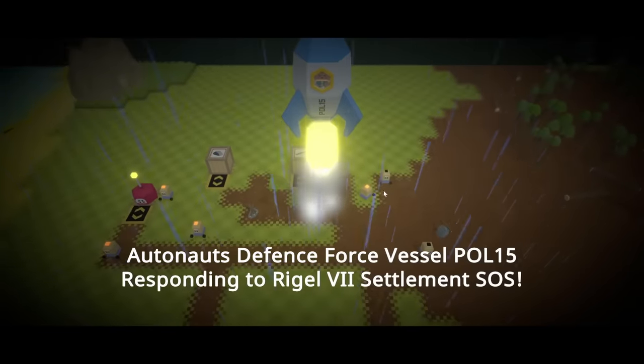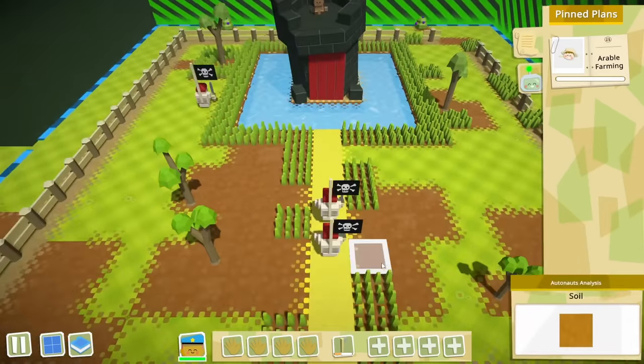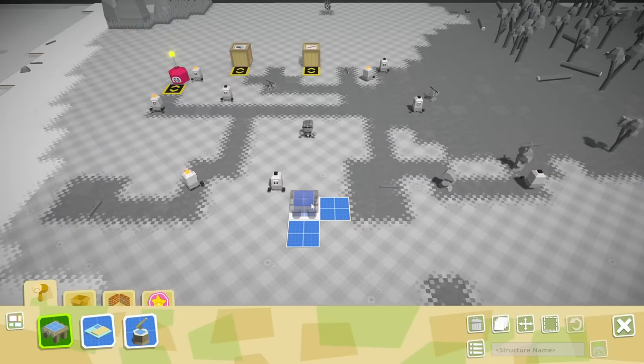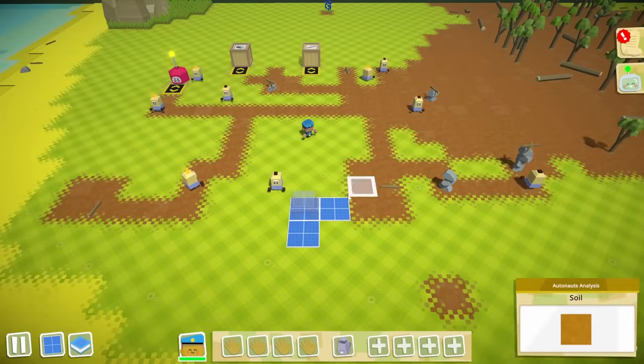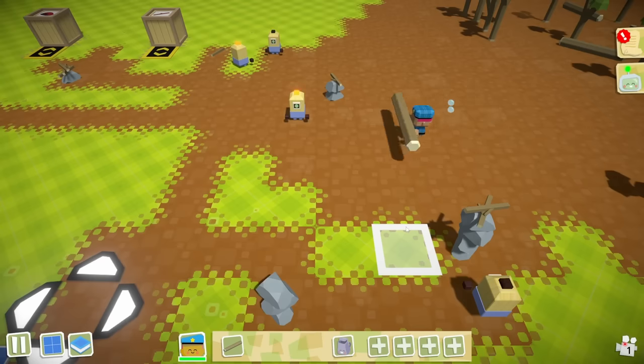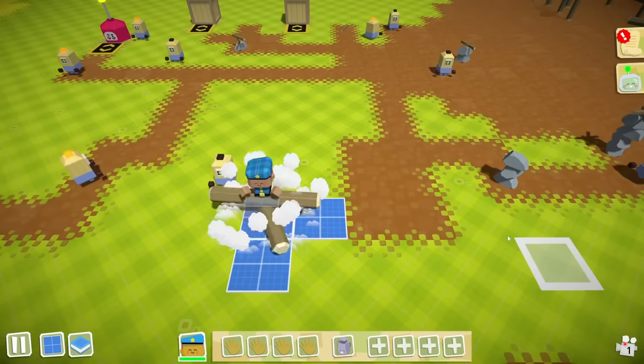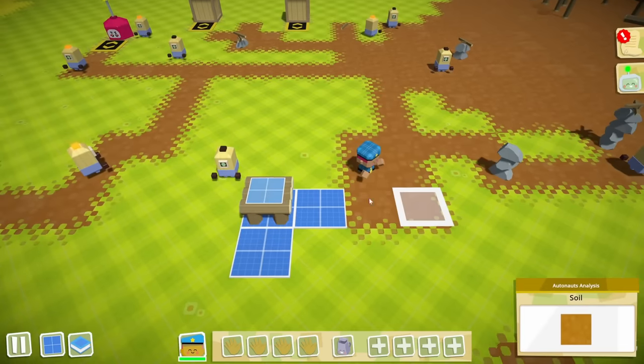Today we're going to land our rocket on this planet and set up a base that'll help us defend against some nasty pirates. To do that we need to get a workbench set up over here. Just dropping all the little tools that we need in there and then struggle to get this log over here as well. Those are heavy, but once we do that we just pound everything in place and we have a workbench.